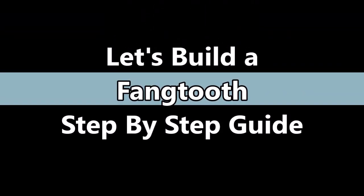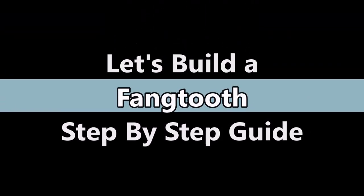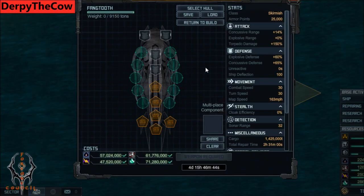Hey everyone and welcome to Let's Build a Fang Tooth, where I not only show you how to build a Fang Tooth but also show you how to understand the process yourself. The Fang Tooth is a skirmish class ship designed to hit skirmish targets such as the Uranium Scourge blockade targets. If you try it on different targets like Forsaken Mission or Titanium, you will fail and be disappointed. Make sure you keep watching the video all the way through for my advice on flagships and crews.